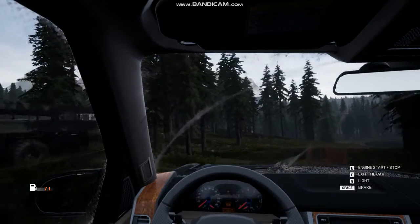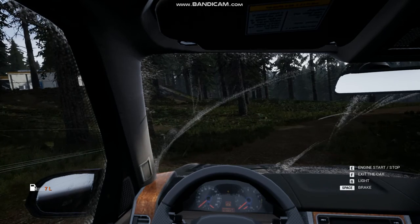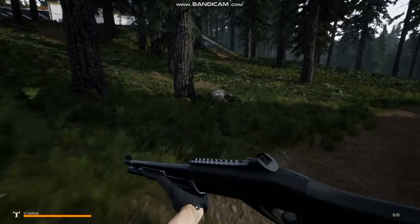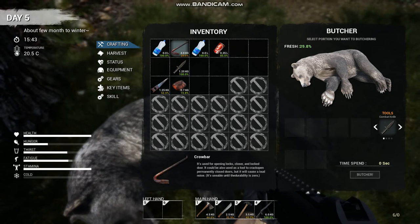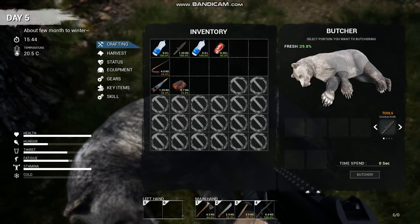I'm going to park right down over here. Kill our engine. We're going to hop out of the vehicle. Now, here's the bear that I took out earlier. Once you kill a bear, this is going to be your menu, what it looks like. You're going to want to have either a machete or a combat knife with you, because those are the best to use.